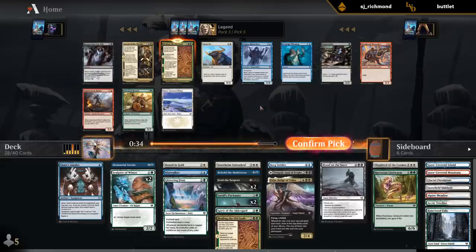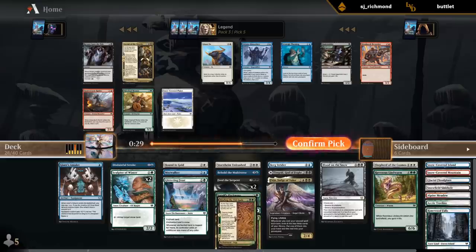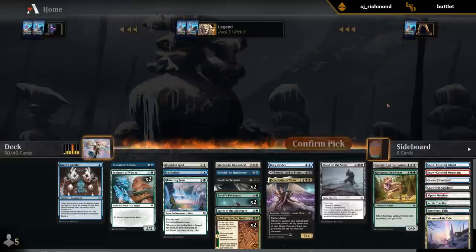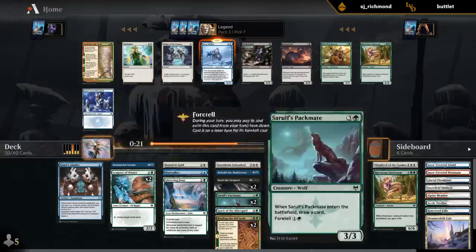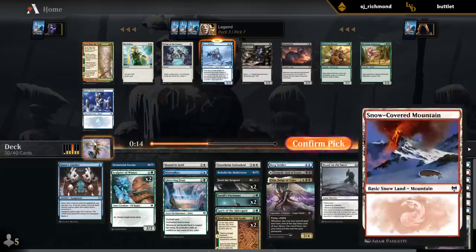Binding of the Old Gods number two! I guess now I wish I had the Outrider instead of a second Feed the Serpent, but I think we'll be okay. Gotta take Veil every time. Not gonna splash Arnie Slays a Troll when we don't have any creatures to fight with in the first place. Seventh pick: Burgstrider or Island - probably take another Burgstrider here to give us some more win conditions. But Island would have been quite nice too. I think we've got enough snow lands that we'll be okay - just gotta make sure we have enough playables.